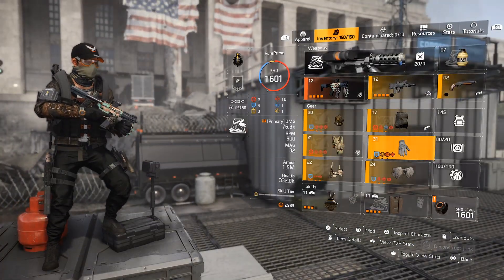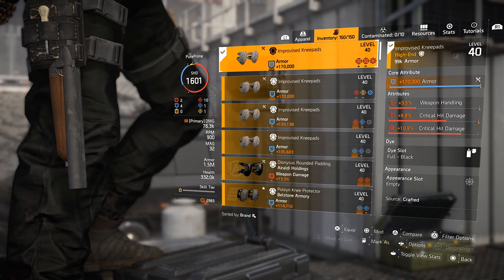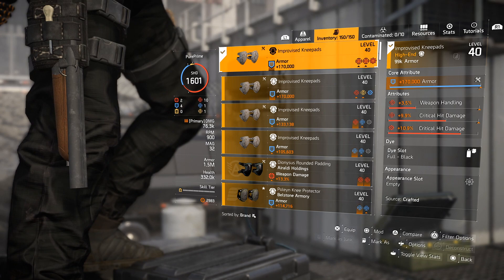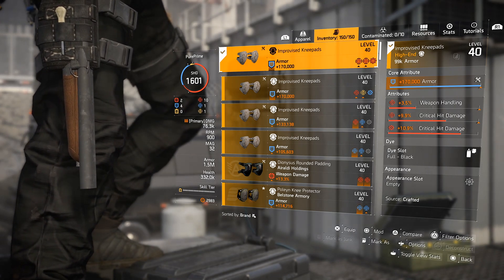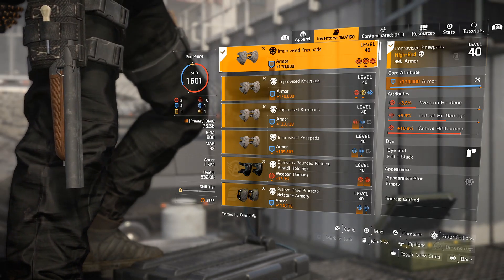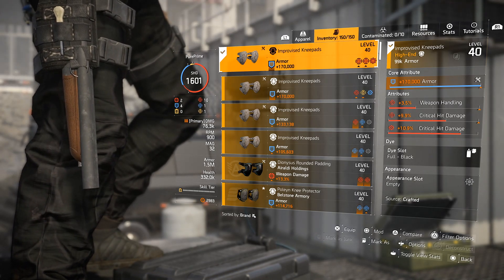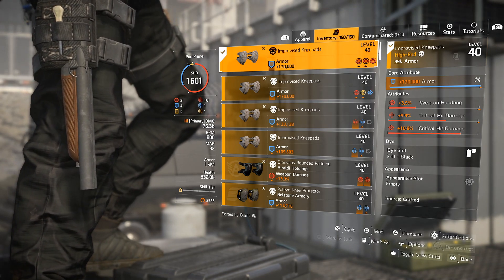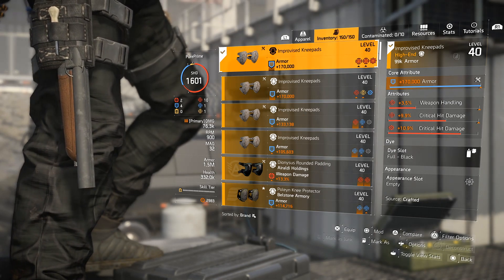It's pretty nice. I rolled armor on it of course. And did the same for the knee pads — I crafted them with 9.9% critical hit damage and a mod of 10.9% critical hit damage on there, and a little 3.5% weapon handling. I would love to see everything at the max cap, but it's about luck. You need to craft it at the crafting bench, so you need to get lucky to get the good pieces. Again I rolled the armor there.